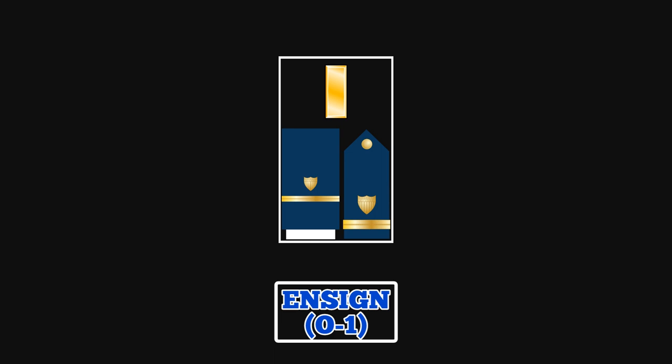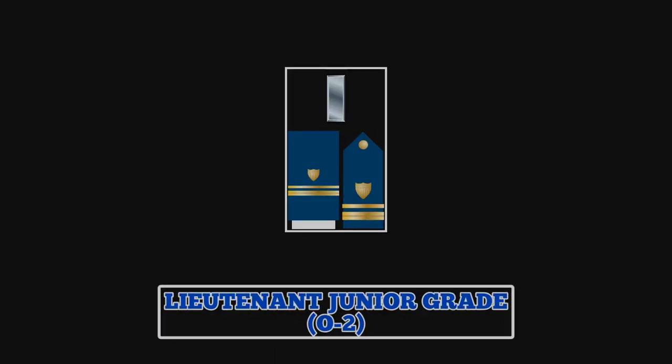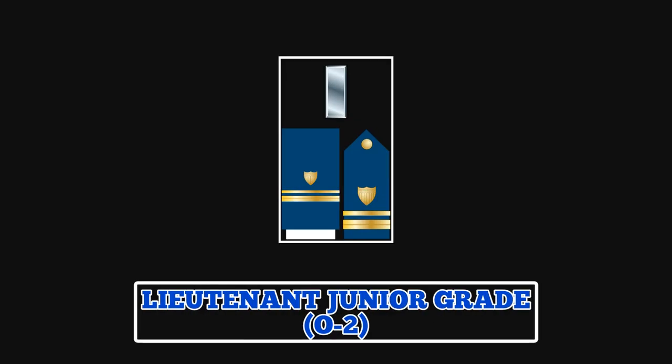After about 18 months as an Ensign, promotion to lieutenant junior grade may follow. Holders of this rank wear a collar insignia featuring a silver bar, or a shoulder board and sleeve insignia with one half-inch gold stripe and one quarter-inch gold stripe. Officers in the rank of lieutenant junior grade usually serve as division officers in their selected specialty onboard a Coast Guard vessel or at a shore station.